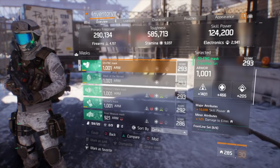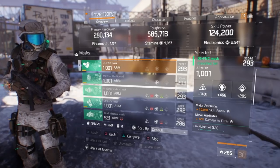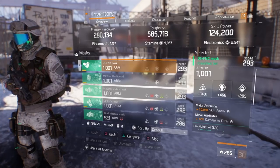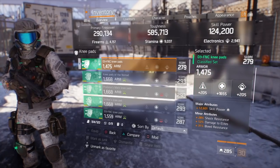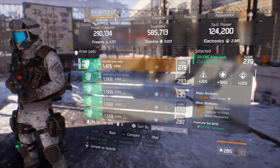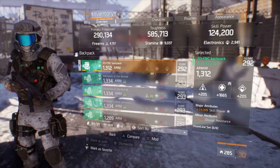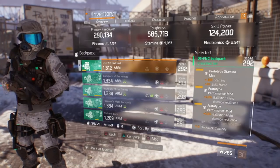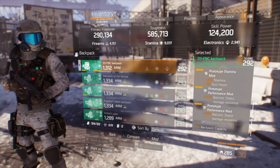Damage to Elites is something you want on all your PvE builds - for gold enemies or above you get that additional damage. You want to stack Skill Power across this build to hit the minimum threshold of 121 to 125 to max out your shield. To reach that 121-125 Skill Power threshold you'll need to stack Skill Power on at least three pieces of gear. For the mods I'm running a Stamina mod with 3% Skill Haste. The knee pads are rolled Stamina with Skill Power as the major attribute - the second piece with Skill Power. Minor attributes are Shock, Damage to Elites, and Bleed Resistance. I'd prefer Burn instead of Shock. The backpack is rolled Stamina, major attribute Skill Power, minor attribute Disrupt Resistance.